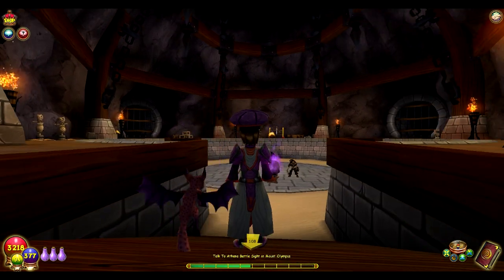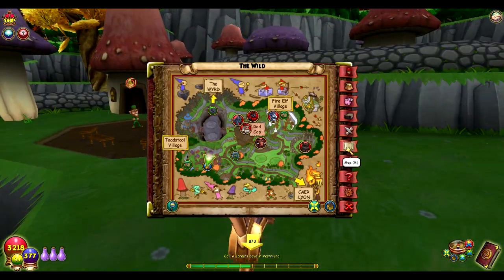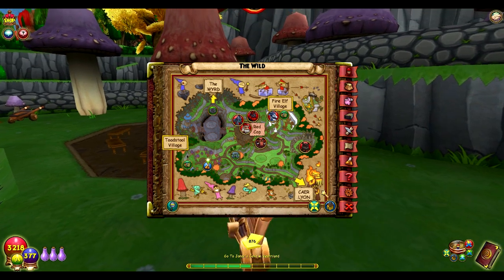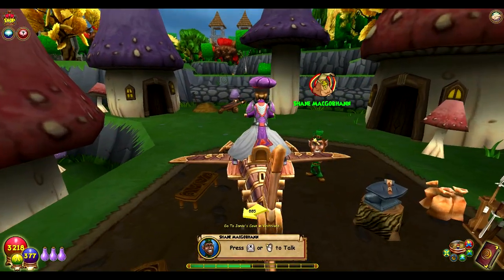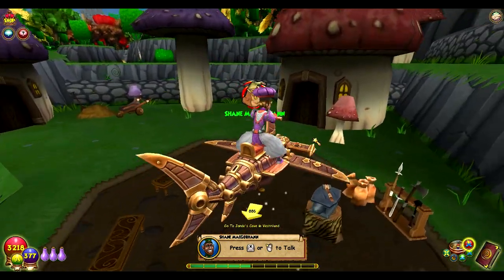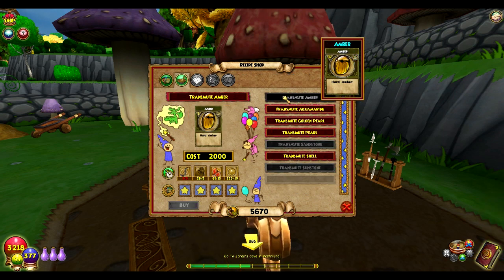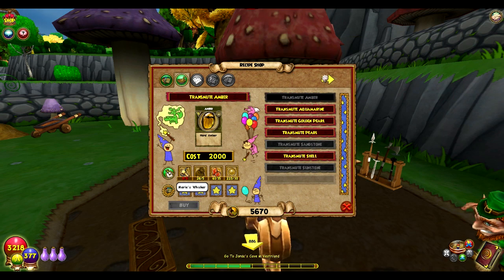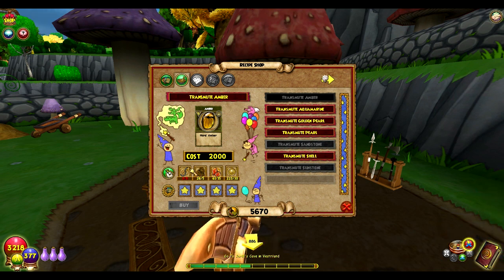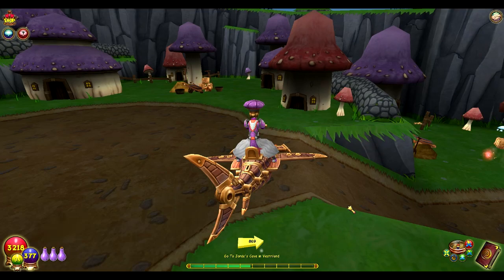Let me show you where you can get the transmute for amber. You're going to head to Avalon, then go to the Wild over here to this guy — his name is Shane MacGoban. He has the recipe over here. Go to all cards, transmute recipes, and this is transmute amber. You need 5 Merle's Whisker, 5 Amber Dust, 15 Sunstone, and 10 Golden Pearl. These reagents are hard to get too, but if you have them you might as well use it to transmute the amber.